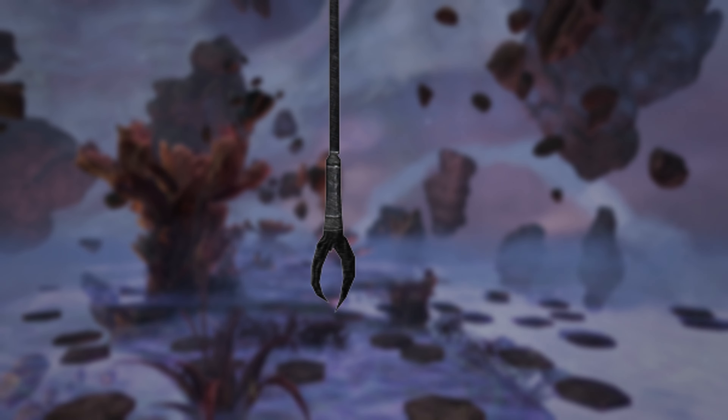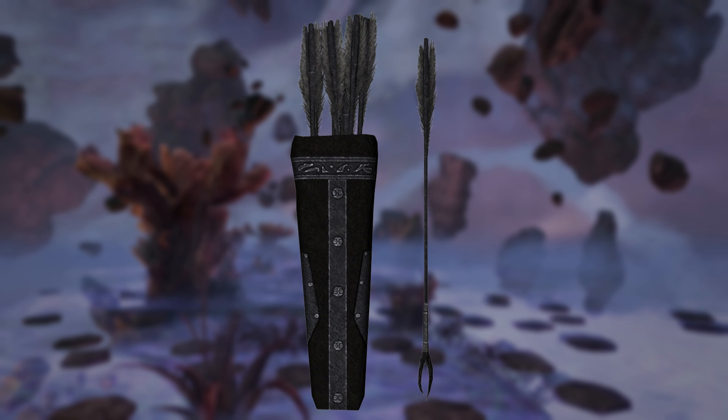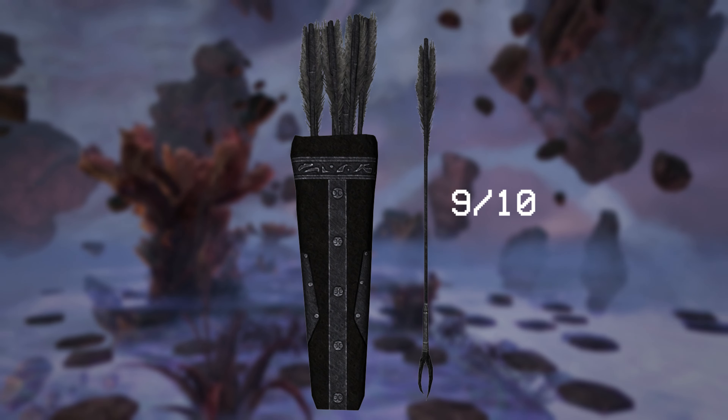Daedric weaponry is made from ebony and a Daedra heart. It's said that these items are infused with the Daedra essence from the heart it's made of. This means that these arrows are probably among the strongest arrows you will find. If my theory is correct, then this is a 10 out of 10 arrow on concept alone. Using this arrow against anything wearing armor is basically a lost cause. Therefore, in a battle, this receives a 4 out of 10. But I just love this arrowhead and my theory behind it so much that it deserves a higher score, so I think a 9 is justified.